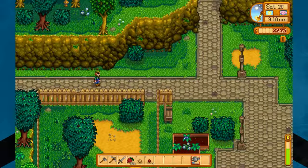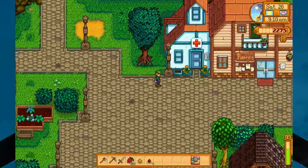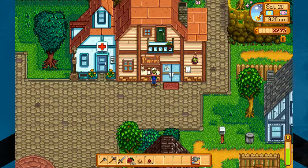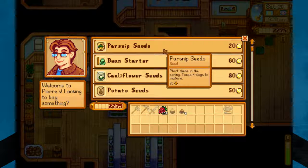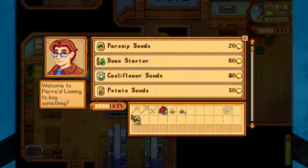I wonder if that has to do with luck — it might. Oh, what's this person want? A sardine. We'll accept the quest in case we do a little bit of fishing, but I don't think we're going to. We need 22 parsnip seeds — I think that's how many we needed.